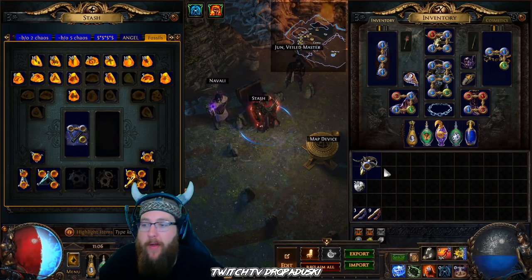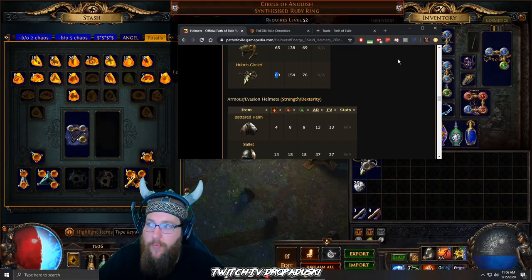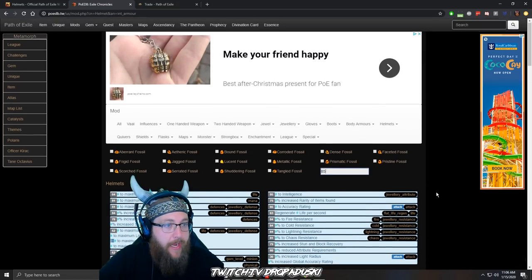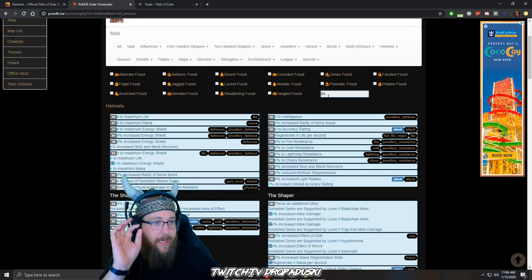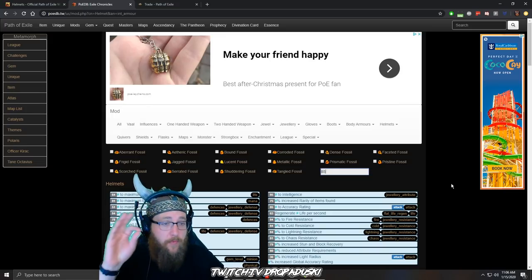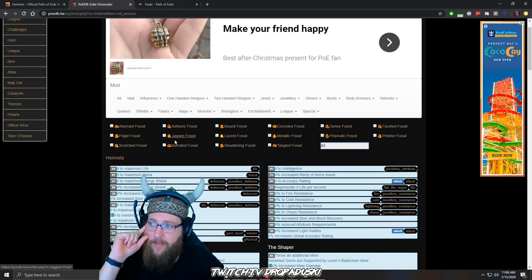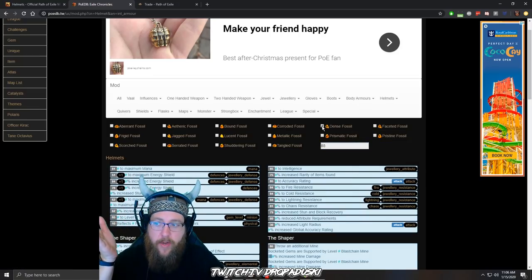Next we're going to talk about how we want to craft this. Specifically what we're looking for is really high energy shield rolls, any subsequent resistances we can get, and the super money roll is we want to get negative nine fire resistance to nearby enemies. Using this POEDB tool — which will be linked in the description below — is exactly how we're going to map that out before we do anything to this helm. Looking through the fossils, for more armor, energy shield, or evasion modifiers: dense fossils. We're going to want dense fossils.